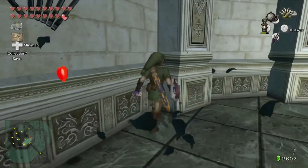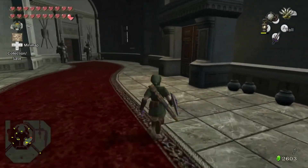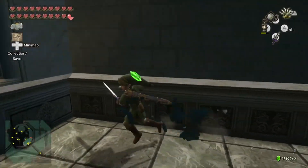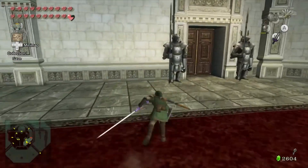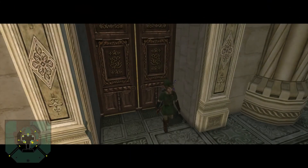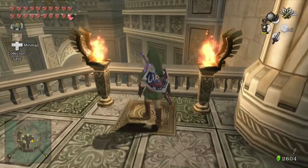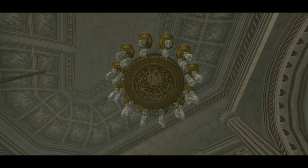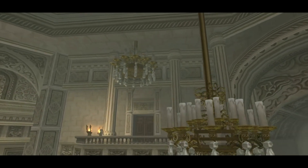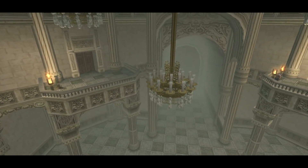Now that we've fully explored this side of the castle, this will lead us outside. On the balcony we don't want to go out there just yet — we want to go through this door back to the central room. As soon as you do so, you'll notice there's a switch; go ahead and hit that, and it causes this chandelier to come down a lot easier, which will allow you to backtrack.